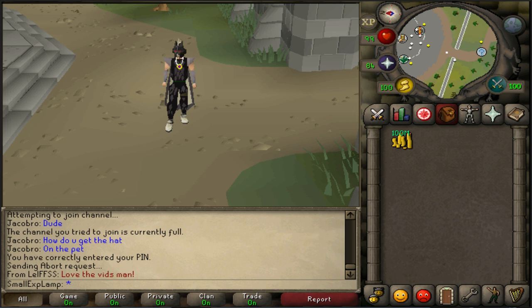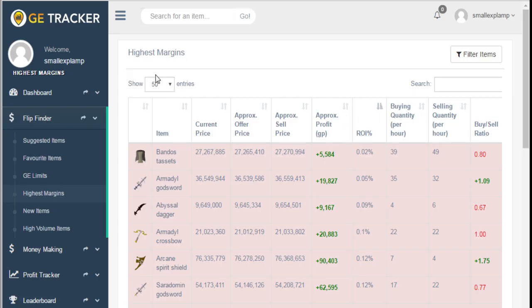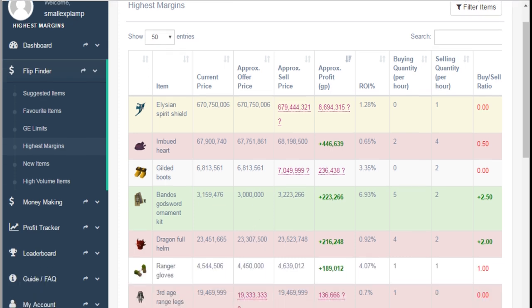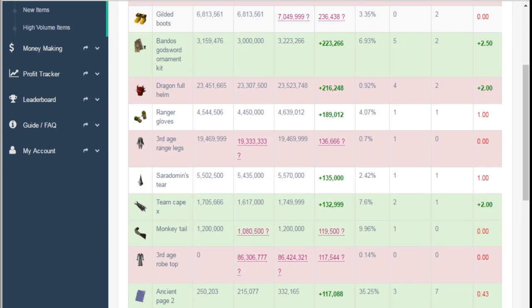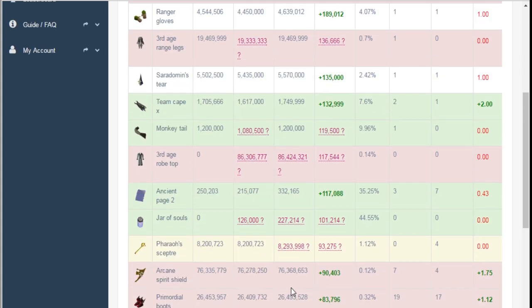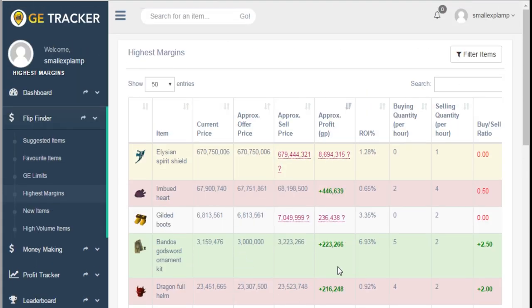I'm looking at the site right now and there is a really good merge I'd like to do. I went to highest margins and I'm going to sort by highest profit. An Elysian has about a 9 mil margin but I can't merge that with 100 mil. I'm looking at the imbued heart and Bandos ornament kit. I also want something higher volume like primordial boots with an 83k margin, but I'll have to pick and choose — I'll go with the imbued heart and a couple mil on the Bandos ornament kit.